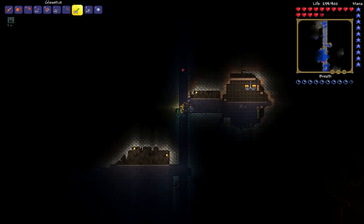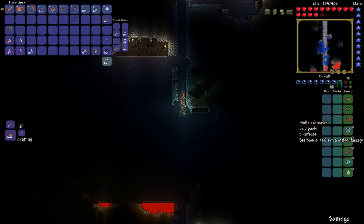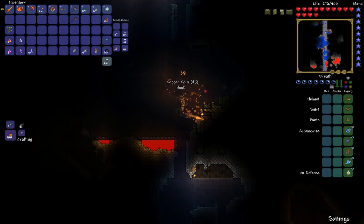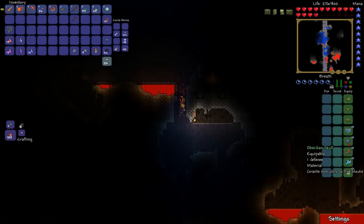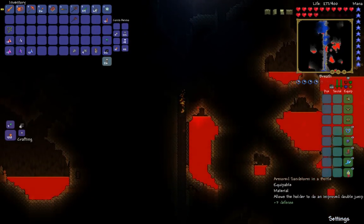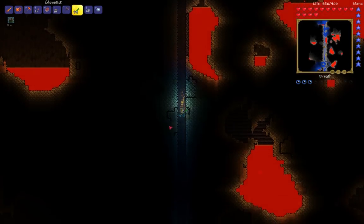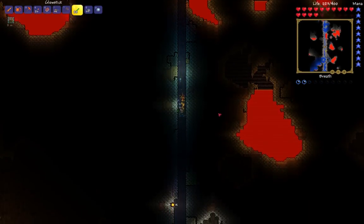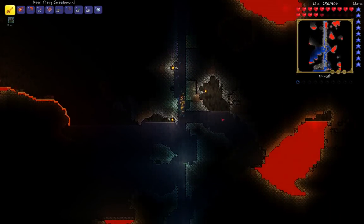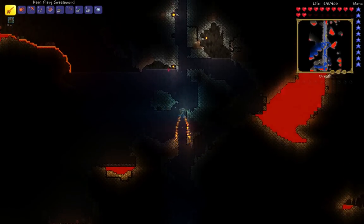You definitely want a pretty long highway if you're going to do this technique. Right now I have the full molten armor set. I'm using the cobalt shield and obsidian skull so the fire blocks don't hurt me, rocket boots, flurry boots, and sandstorm in a bottle. Nothing really too fancy — you could get better stuff. This is by no means the best gear to fight Wall of Flesh with, but it's not the worst either.